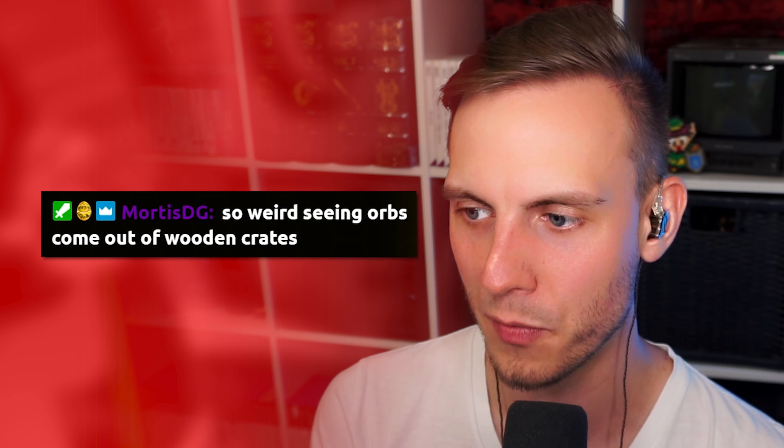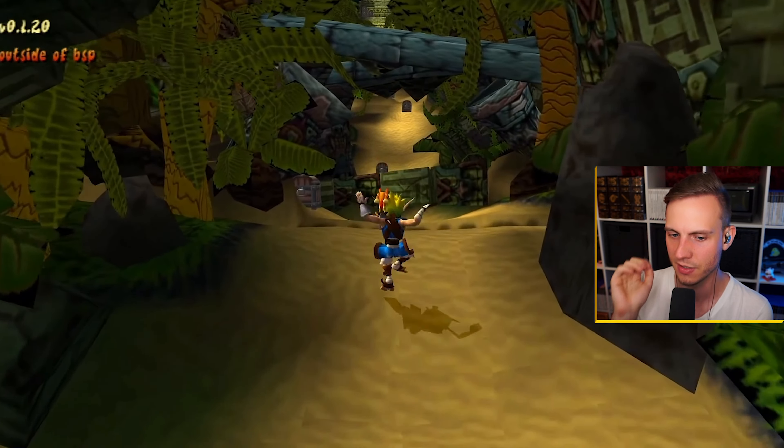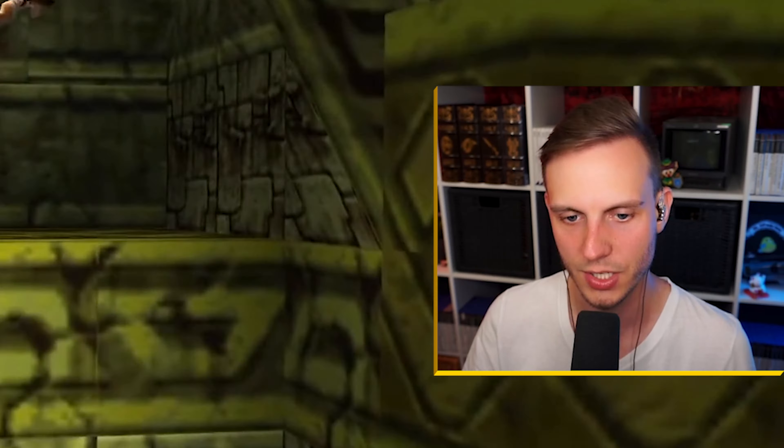So weird seeing orbs come out of wooden crates — it really, really is. Usually you see Green Eagle coming out, but orbs? Yeah, that's not supposed to be there. You can notice that the sand sounds different from the footsteps that Jack's making compared to the stone that he's walking on. Right here he has sand footsteps, and then over here he has stone footsteps. Really, really cool stuff.